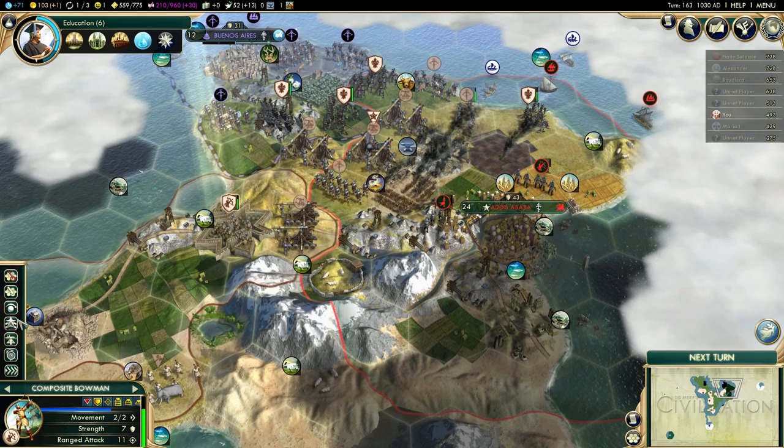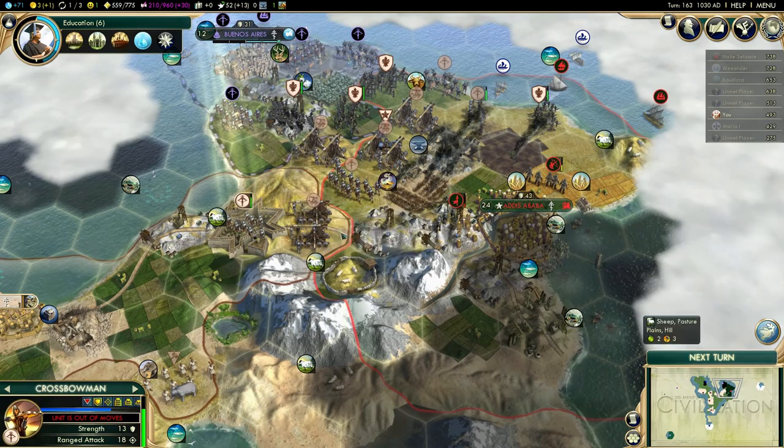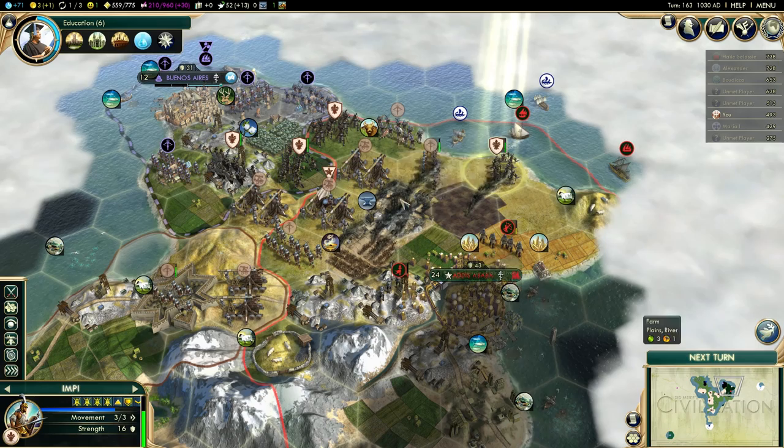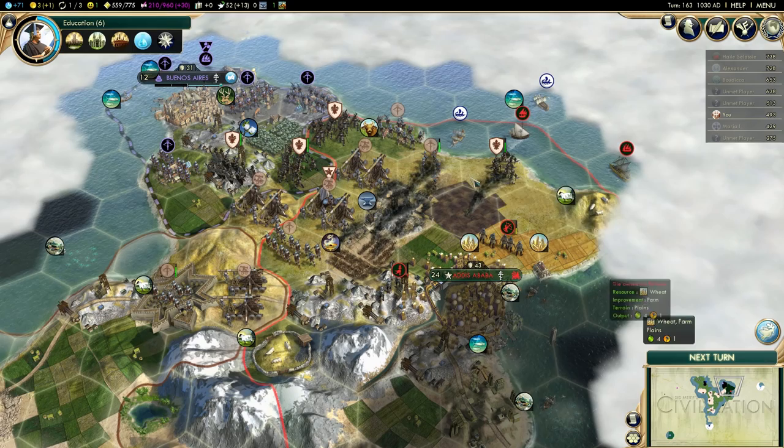I'm going to upgrade this guy, even though I only have 103 gold right now, but I'm doing it. I will get more gold per turn in just a moment when I finish my cargo ship in Nulundi, so that shouldn't really be a big problem. I don't think I can do anything else on this turn or really move any of these units around. This will have to stay like this.